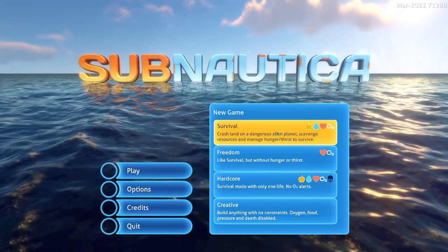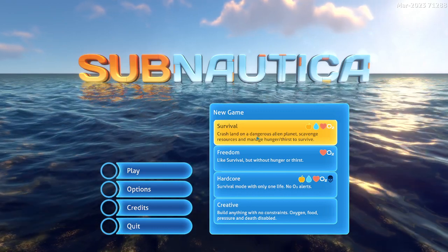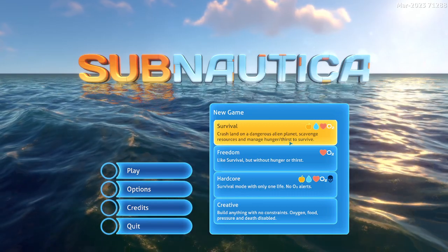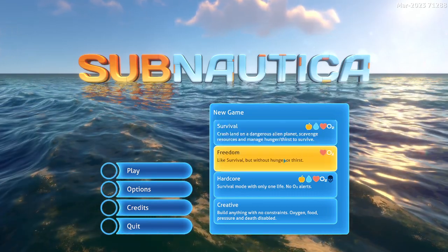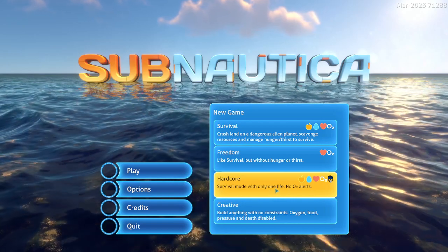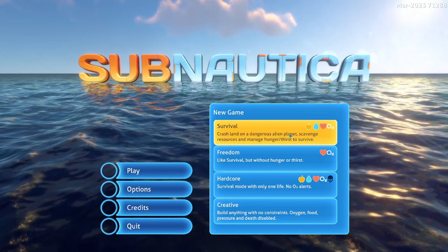We are going to play on Survival. Survival is: crash land on a dangerous alien planet, scavenge resources, and manage hunger and thirst to survive. I want the hunger and thirst so we won't do Freedom, and I want more than one life just in case something goes wrong. So we're going to play on our basic survival level.